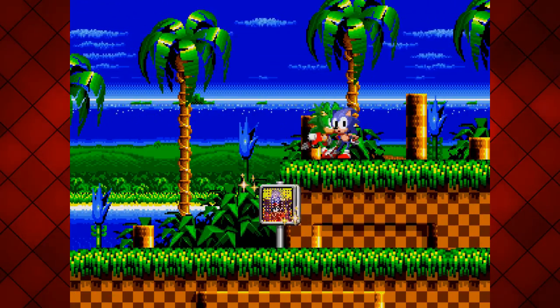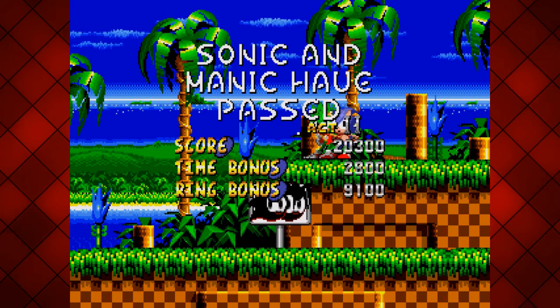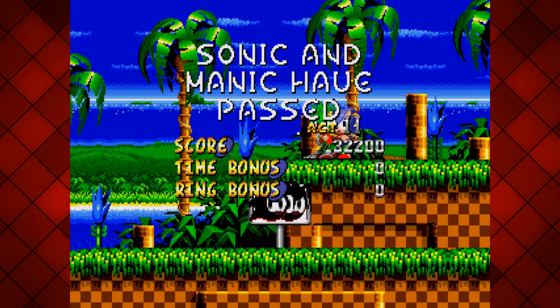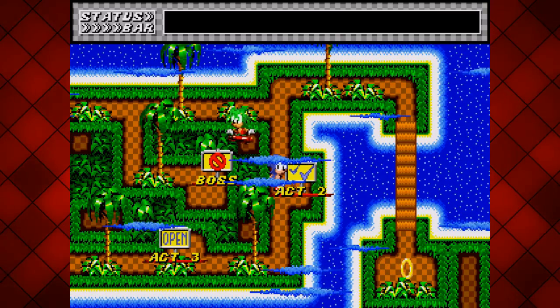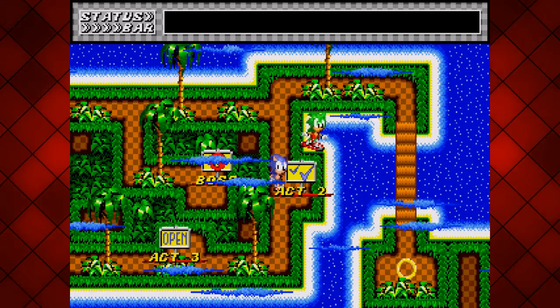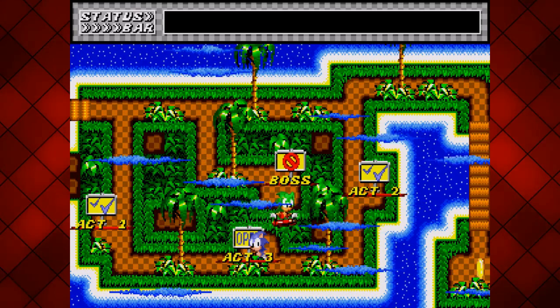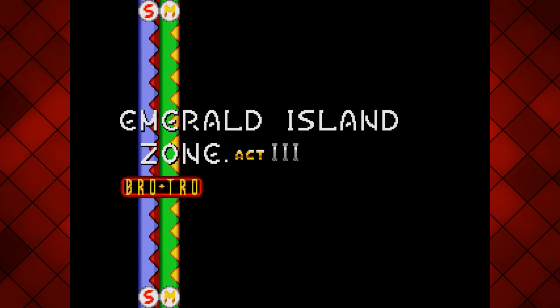And that's the end of act two. I quite like the signpost - it's a different signpost when you're Sonic and when you're Manic. And the act number is in Roman numerals rather than just one, two, which is a nice change. We see the boss in the middle but it's got a red no entry sign on it. So let's go straight to act three and then I'm guessing that will open up.